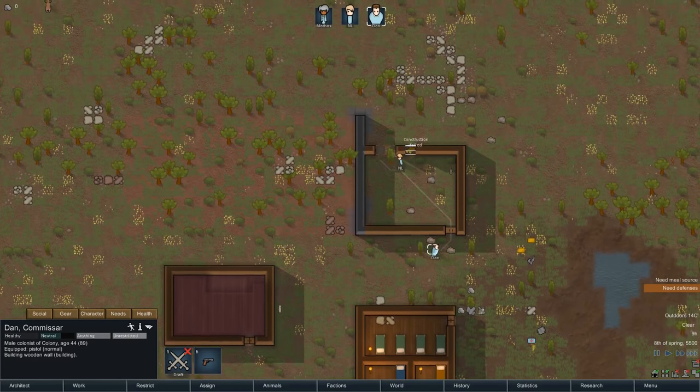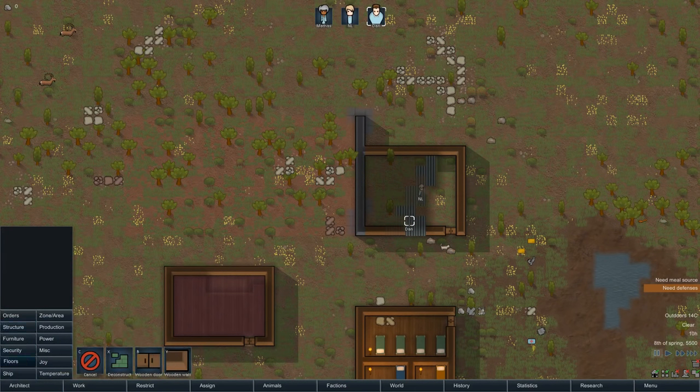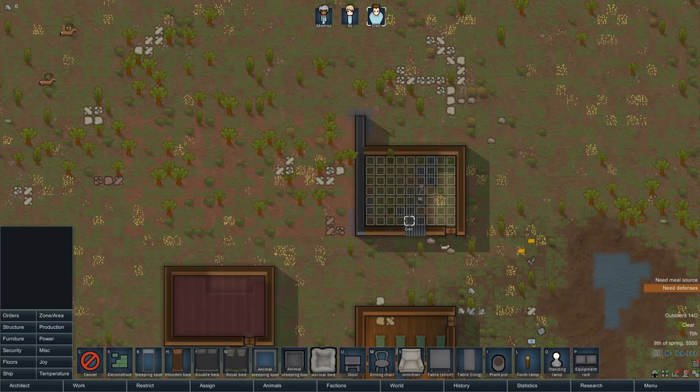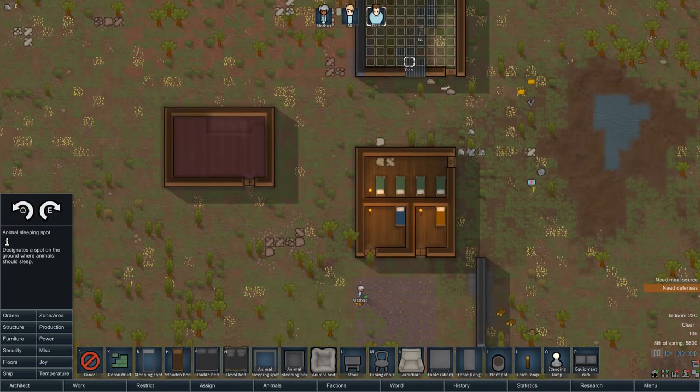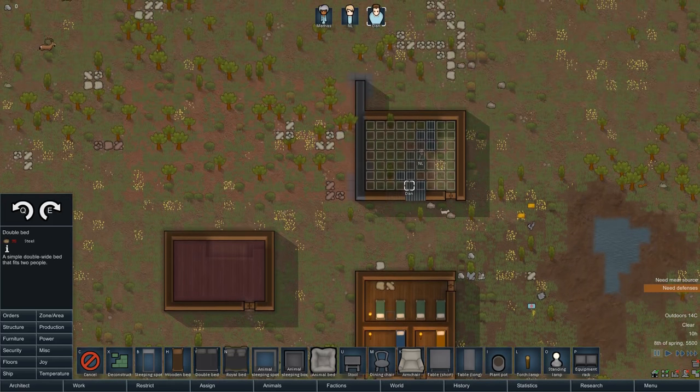Just get the floor down in there, because I do expect my units to spend a lot of time in there. If we get this done, I will consider this a fairly successful first episode, even though we didn't have too much excitement happening. We should also put an animal sleeping spot in here so that our cat can sleep indoors.